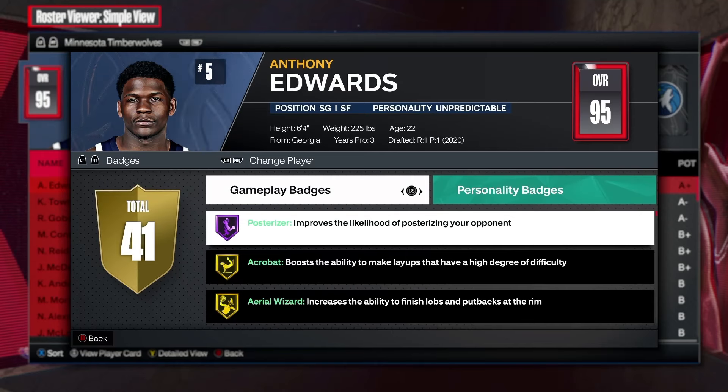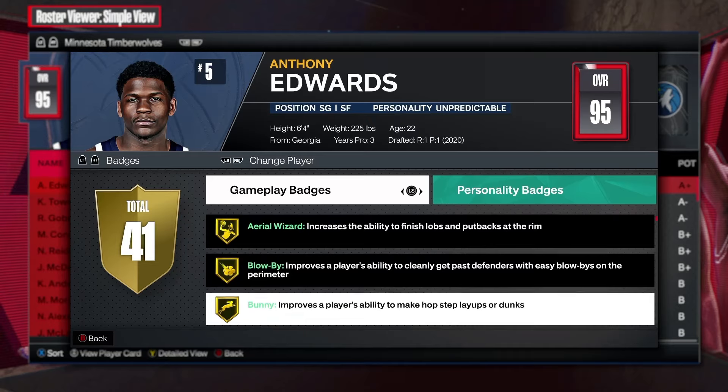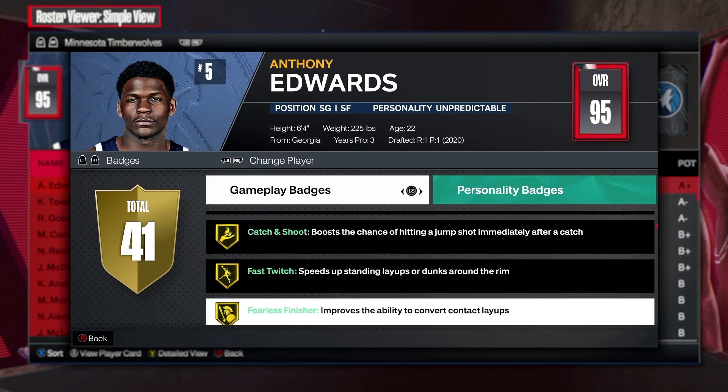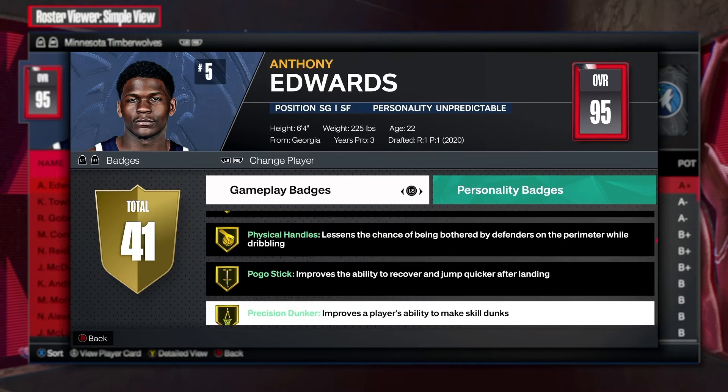Let's look at his badges. So Posterizer is Hall of Fame — not going to be able to get that on the build. He has things like Acrobat, Aerial Wizard, Blow By on gold. That's why I said the speed with ball is very interesting. Catch and Shoot gold, Fast Twitch, Fearless Finisher. So he's got a lot of good badges.